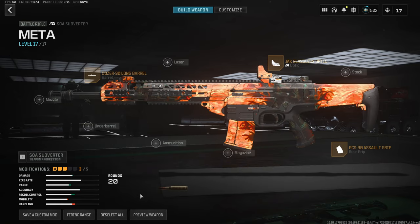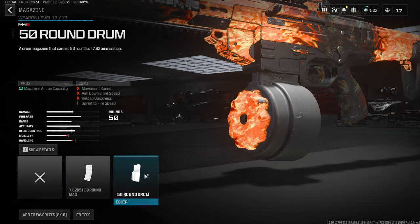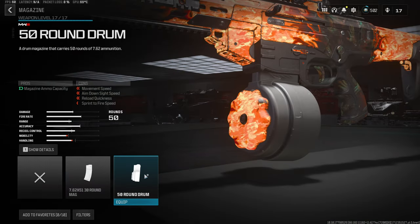Back into the build — since this is a battle rifle, it only starts with a 20 round magazine, so we definitely need to throw on the 50 round drum, making this thing super reliable for fighting multiple enemies at once.